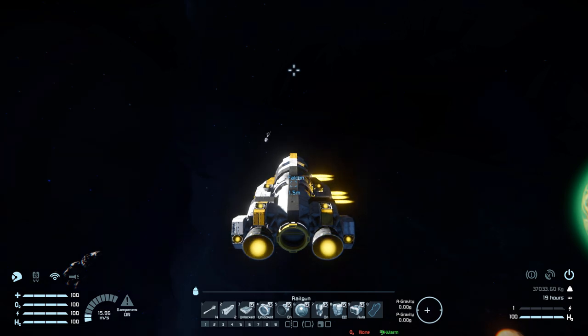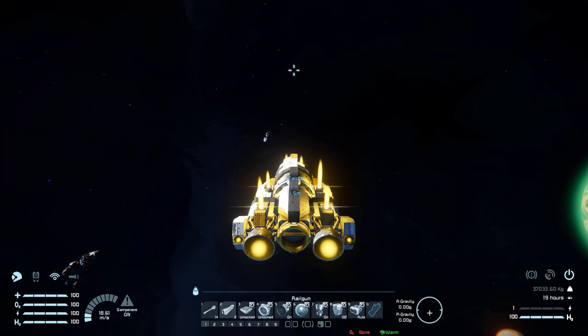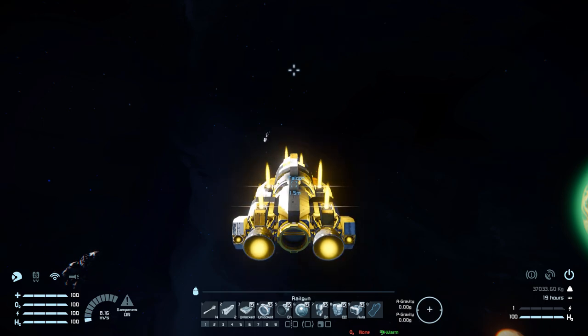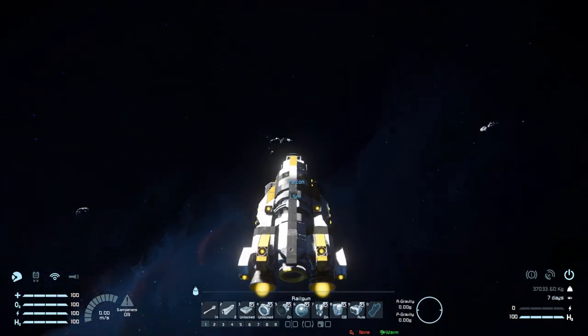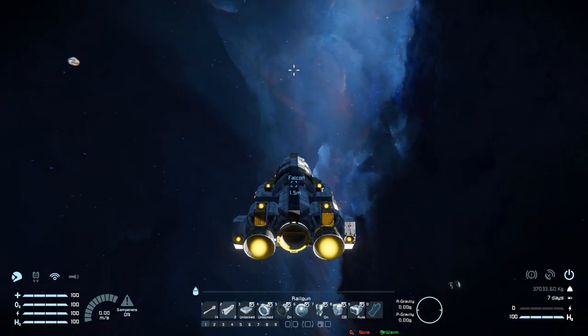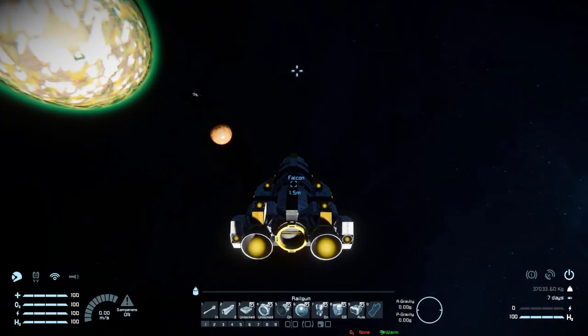Moving left, then moving right — fantastic speeds, really good compared to a lot of ships of a similar size. Moving down and then moving up — again, some fantastic speed which is always nice to have. As for gyroscope controls, we've got fantastic control all the way around, just a slight hint of weight to give the controls some feel, but still very responsive and should do very well in combat.